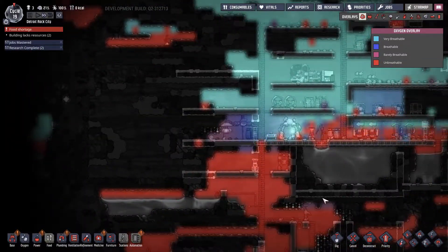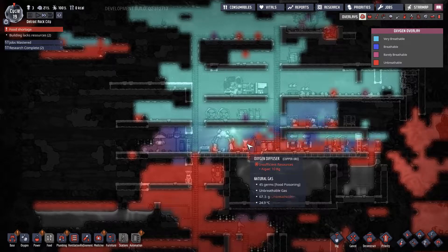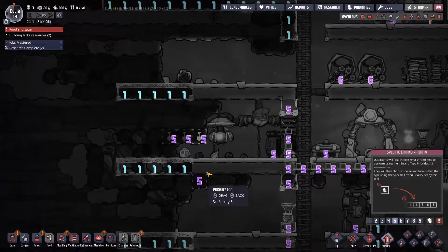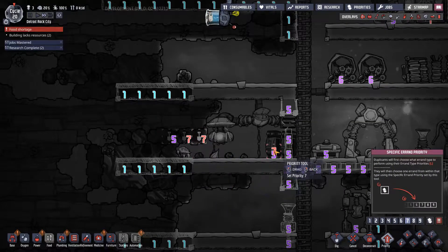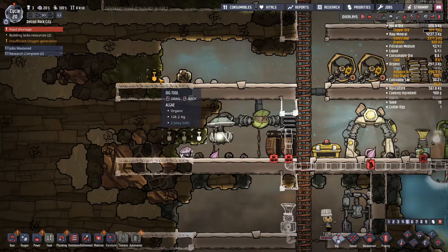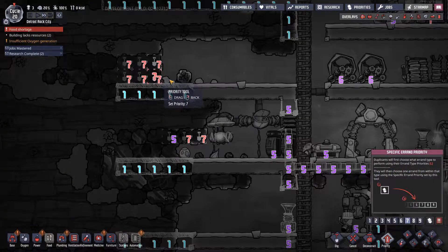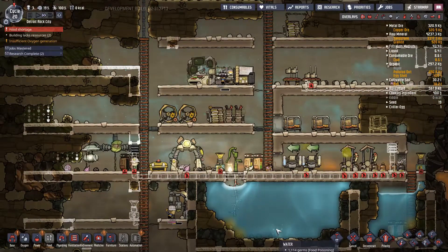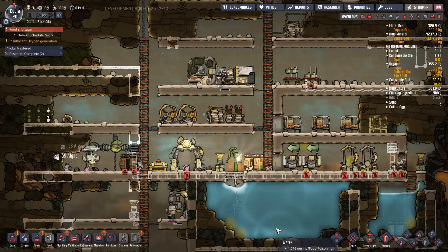Is this alright? We still don't have algae. Critical issue now, chaps. Let's get that out — this is priority 7 as well because it's not actually generating any oxygen.